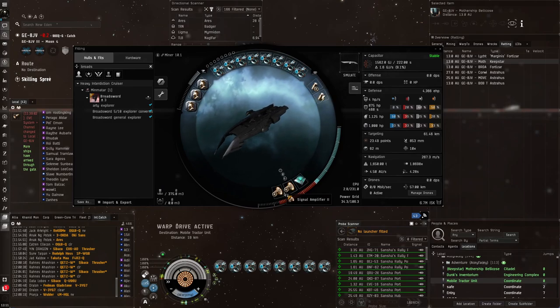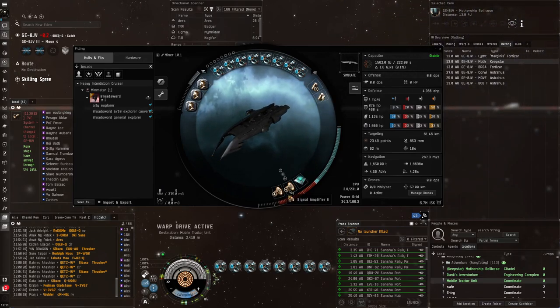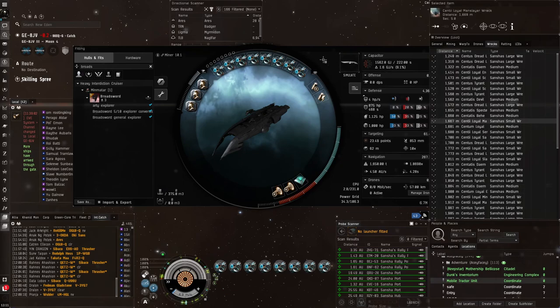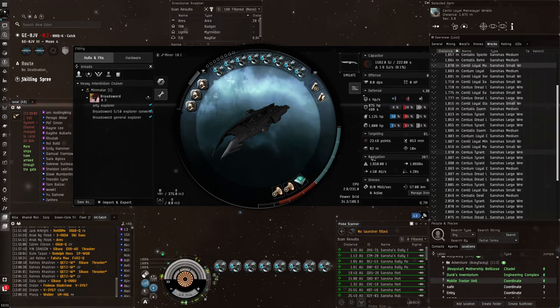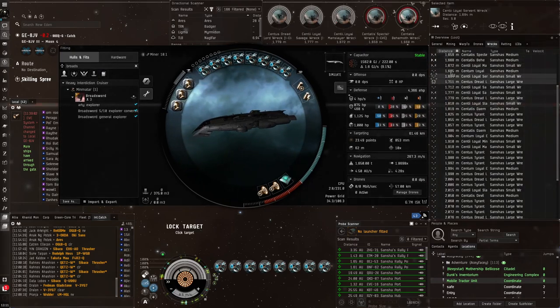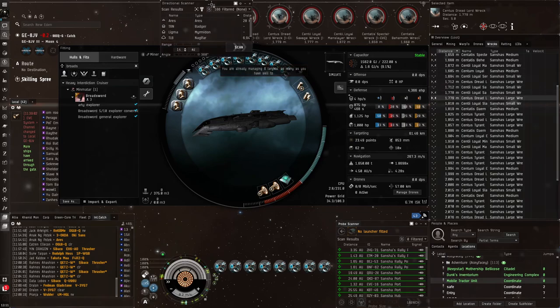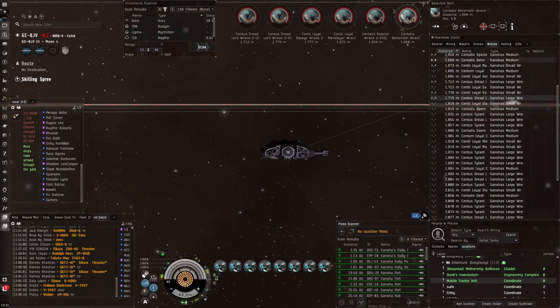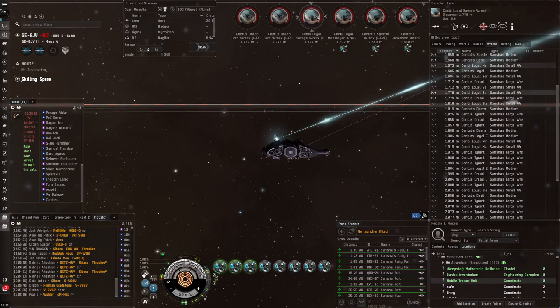I've got signal amplifiers here - this gives me more lock targets and increases the speed I lock things up. That's good when you're locking up so many wrecks. With my current skills I can only lock up six targets, so even though I've got eight salvagers I'm limited to six. That's why it's really good to have Targeting Level 5 trained, which is in my skill queue for next week.